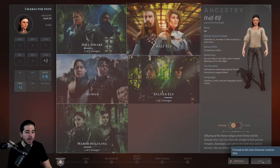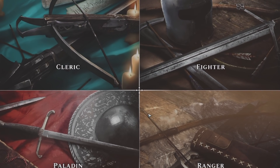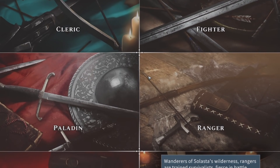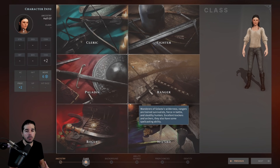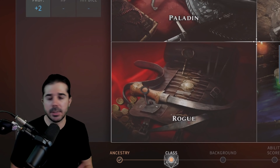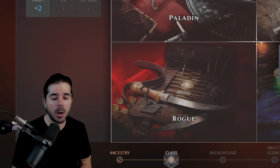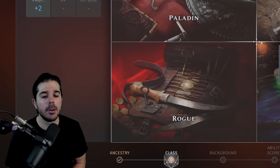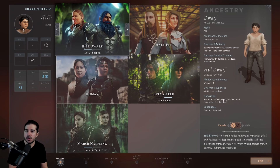Go ahead and click on any of the races, hit Next, and let's take a look at the classes. Once you decide which class you want, it's a lot easier to figure out which race is going to go well with it, because each class has a primary ability that they need to boost in character creation. This primary ability helps the class mainly in attacking situations — for example, a wizard's primary ability is Intelligence, and a ranger's is Dexterity.